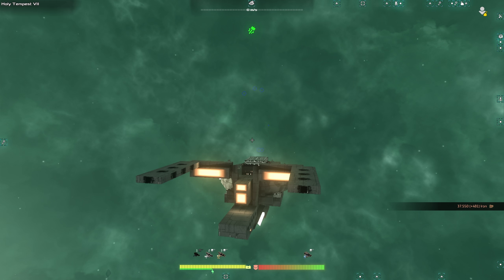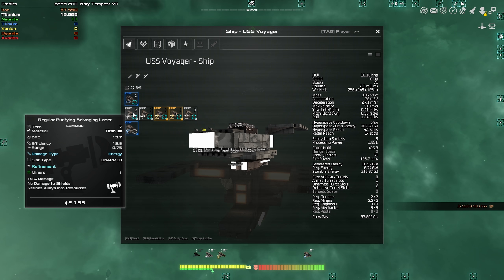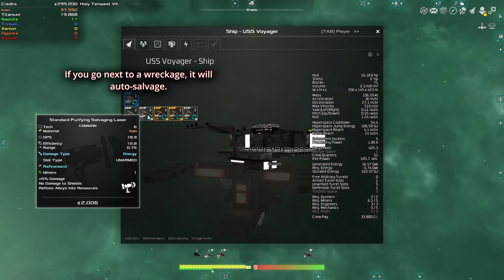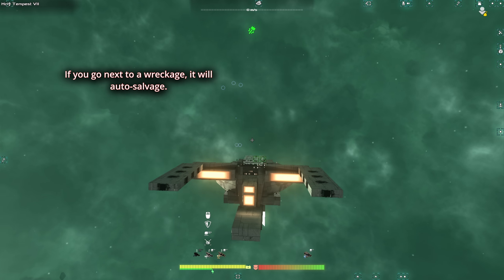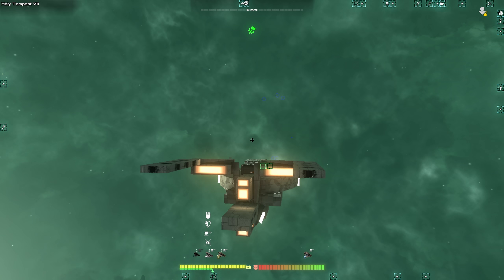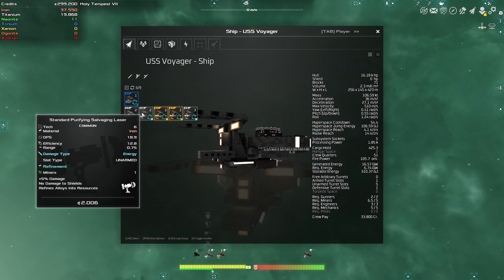So if you use number two, which is your salvaging laser, and you go next to a wreck — a ship that has been destroyed — you have to press A, make sure you have the blue circle, and go down here to choose auto fire. Then when you go next to a ship, it's going to start automatically salvaging anything in the vicinity. You need to be in range, and of course have the salvage laser properly installed on your ship.